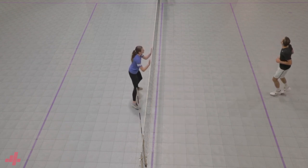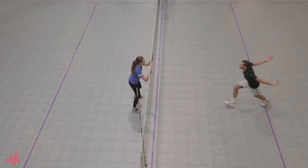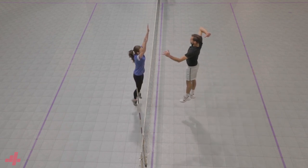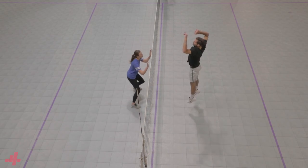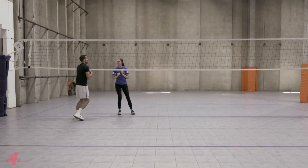We see a lot of players shading to the three zone, which makes it so the opposing middle doesn't have to think or react. The deception starts with your ability to be balanced and neutral at home base so you can run the route with speed and stability throughout.